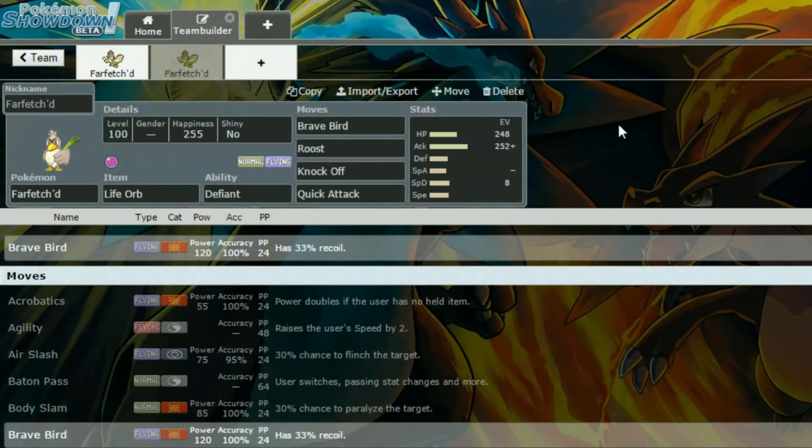So for the Life Orb set, we have Brave Bird, Roost, Knock Off, and Quick Attack. Obviously Brave Bird is going to be taking damage, so you want to Roost off that damage afterwards. Knock Off again to get those items and to hit Ghost-types with a little bit more power. And Quick Attack is obviously your priority, because if something lives on like 2%, you're going to want to take it out immediately rather than risk not outspeeding it.